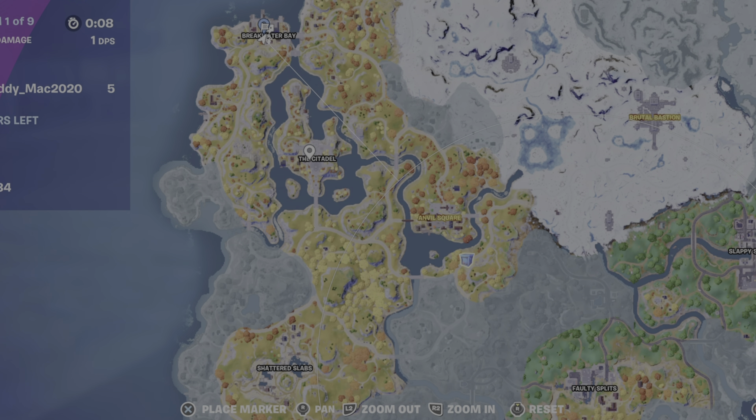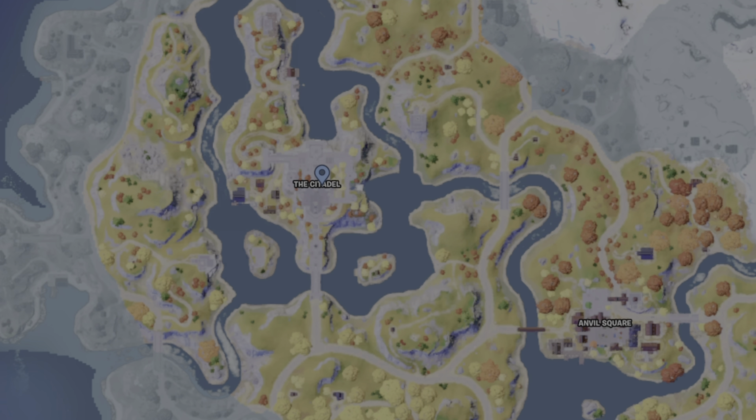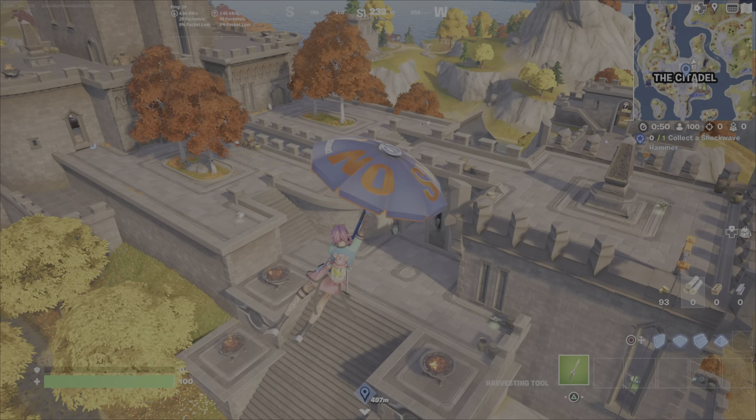They can be found predominantly at Breakwater Bay, The Citadel, Anvil Square, or Shattered Slabs. Typically, they're in areas that look like they're in a season of autumn, and they've got that medieval theme going.